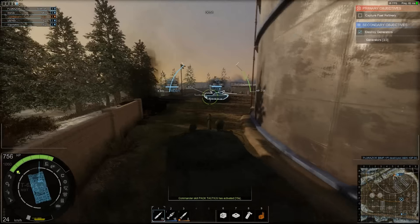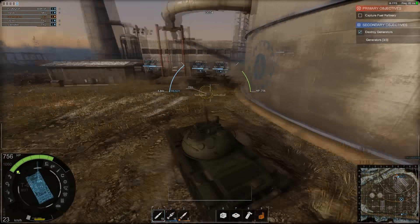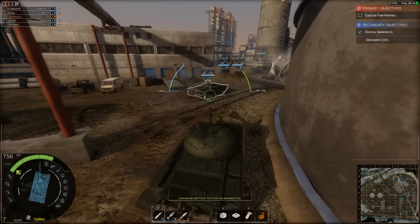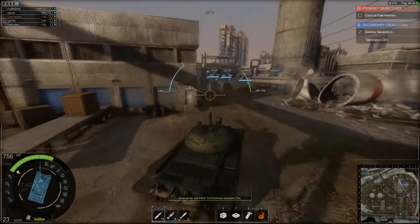Always be on the lookout for good hull-down positions. This is a position where an object covers the hull of your tank and only exposes the turret. This way you can fire, and the front of your turret is generally the most well-armored section of your tank.